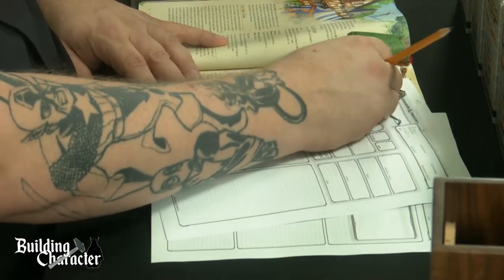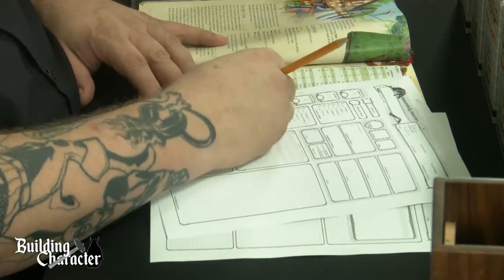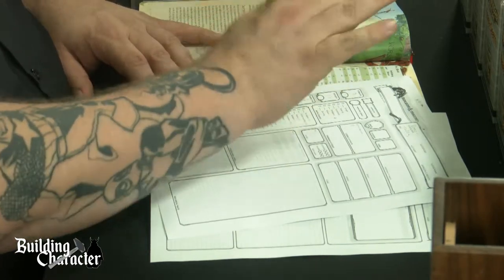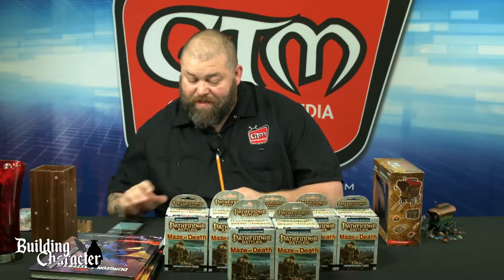Seven to strength, seven to constitution, 10 to wisdom, and 11 to intelligence. From the chat: Sarita Shadowhorn, Mishka, Melicity Shadowsong — I like Melicity! Plus two from the tiefling racial bonus makes it a 19 on charisma. That is correct. Melicity — I really like that as a first name.